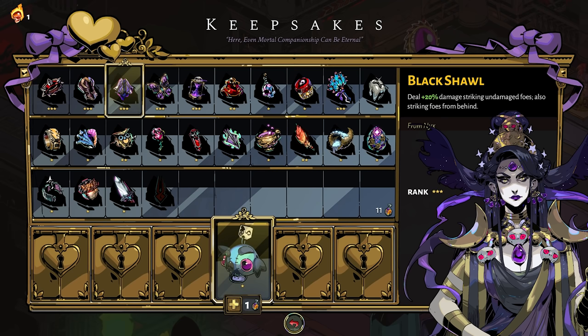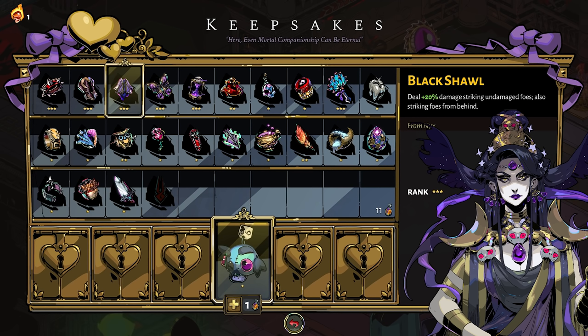The next keepsake, the Black Shawl, comes from Nyx, and it rewards certain playstyles. The Black Shawl increases your damage when you strike undamaged foes, as well as striking foes from behind. I'll admit I'm not the best at backstabbing enemies, but this is a fantastic keepsake if you are good at it and want that extra 20% damage boost. This is about as much damage increase as you're going to see from keepsakes, so work on your backstabs and the Black Shawl may be your go-to.